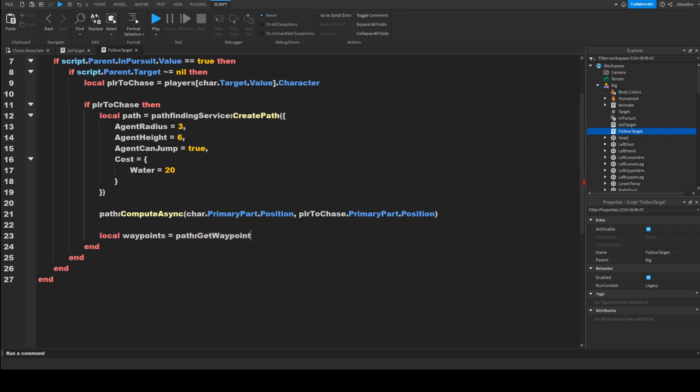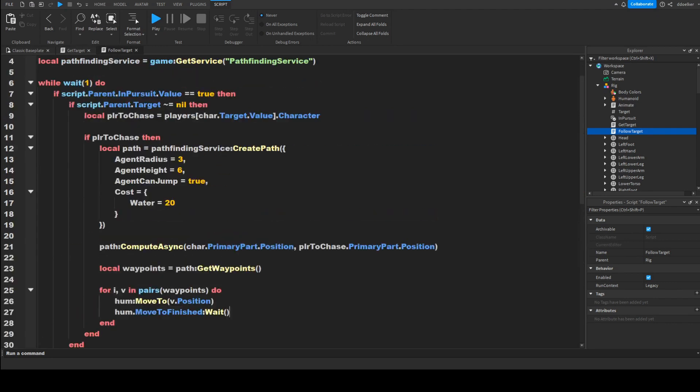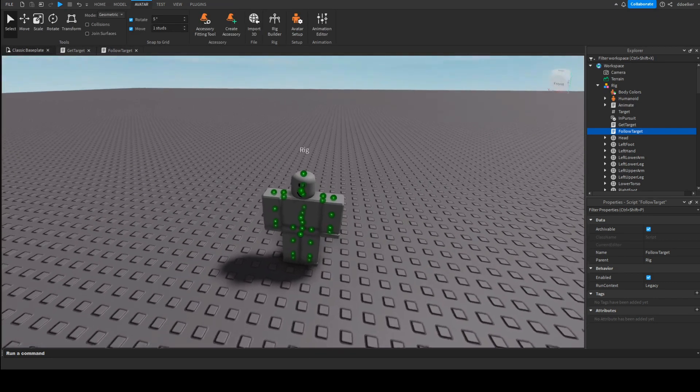Then make a variable: local waypoints equals path:GetWaypoints(). Then for i, v in pairs(waypoints) do, and we do hum:MoveTo(v.Position), followed by hum.MoveToFinished:Wait() to move through each waypoint in sequence.